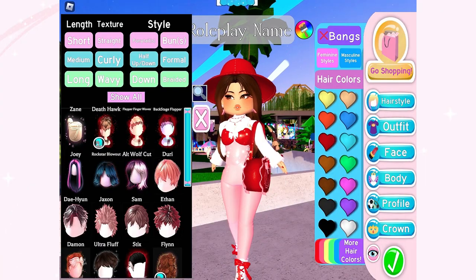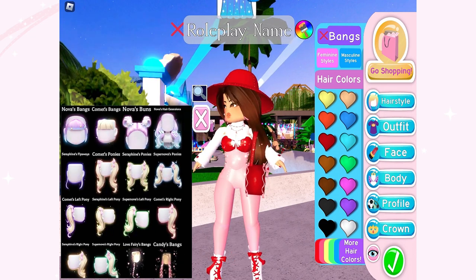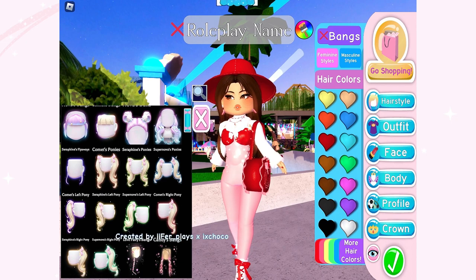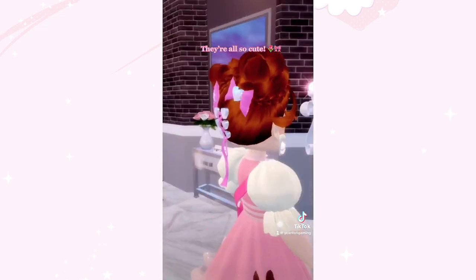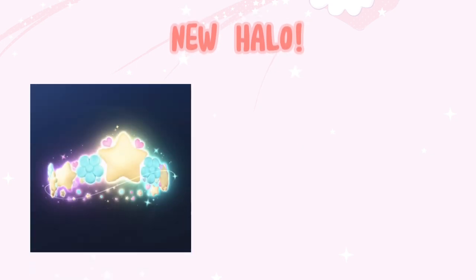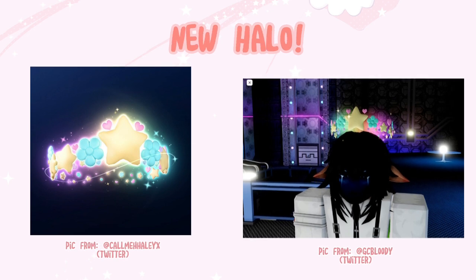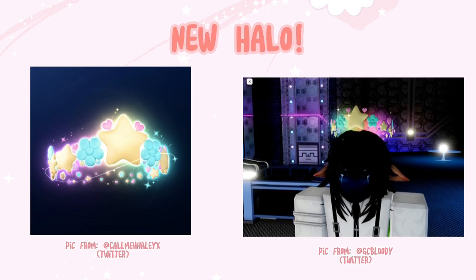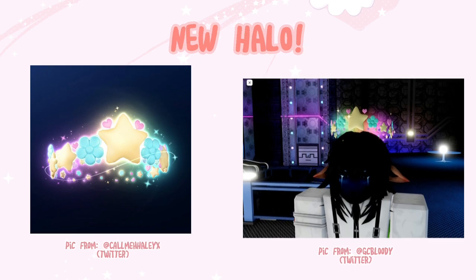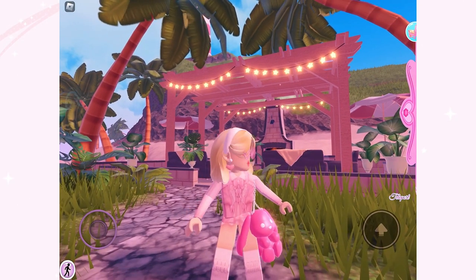This year's Valentine's update includes eight total new hairstyles — one from the masculine styles and seven from the feminine styles. We also have new bangs to match up with the new hairstyles. I tried some of them and they are just so cute. We also got a new halo that I've been seeing other people get as well — I believe it has around five to seven toggles. You'll also get a new badge once you obtain this halo.